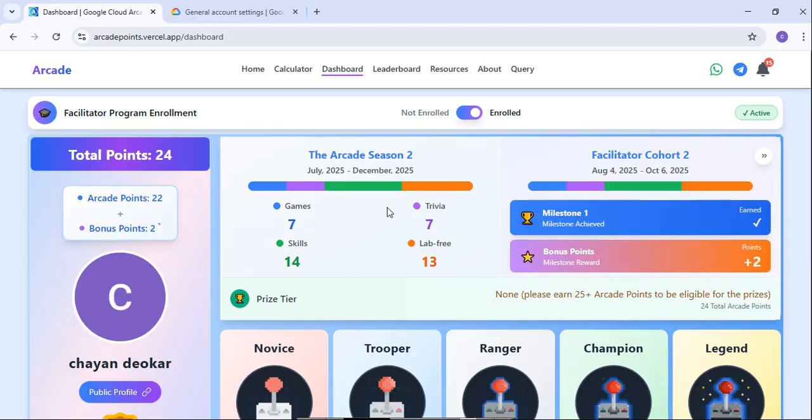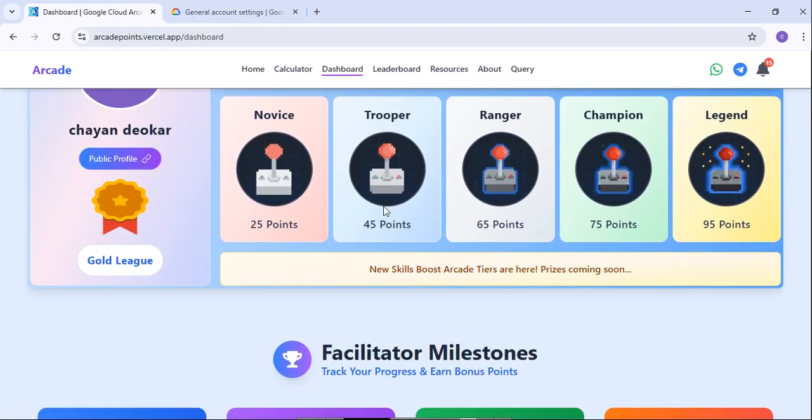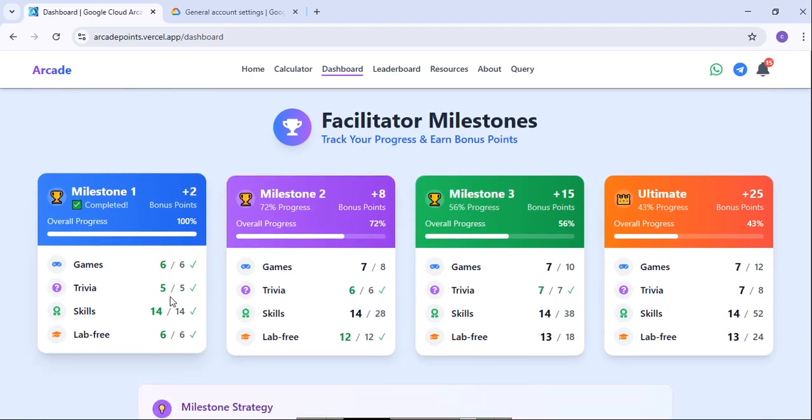Close any ads, paste in your public profile URL, and click on Calculate. It will start calculating all your points. You can then check how many things you have completed and how many Trivias you have completed.